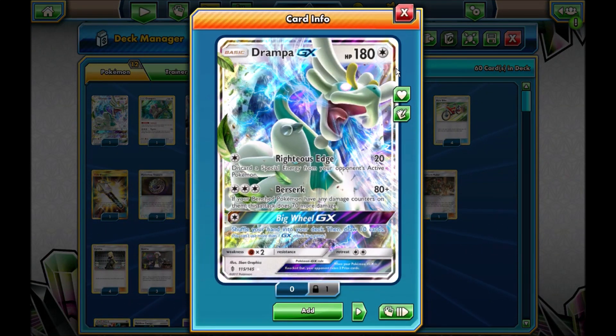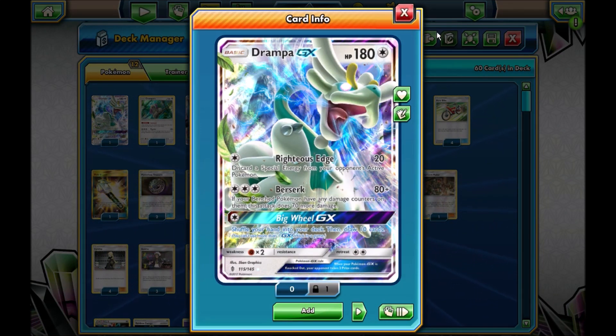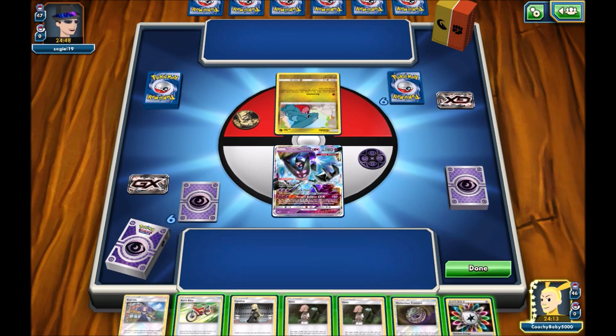And then add in Drampa. There you go, you got a viable deck because of Garbodor's ridiculous ability. So yeah, game one.